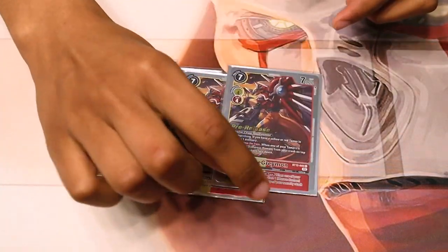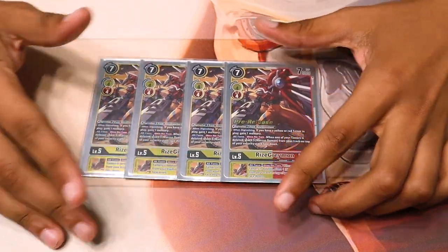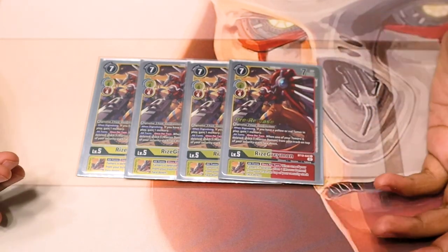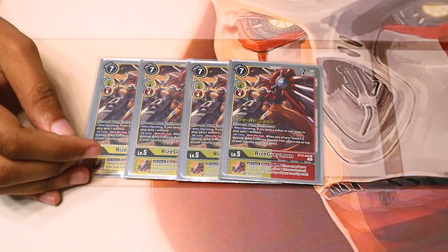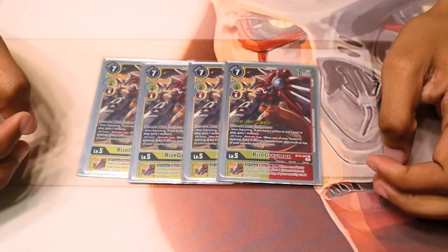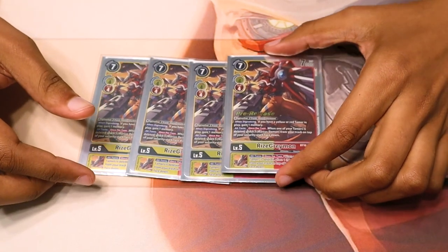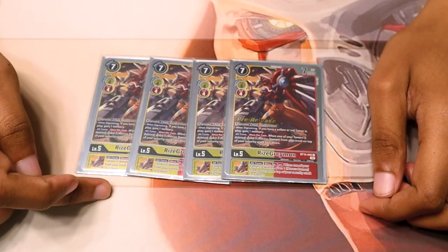Then we run four BT12 RiseGreymon. This Greymon is very underrated — on DigiEvolution, if you have a yellow or red tamer, you gain one memory. So you can steal turns doing this, or you can choke your opponent pretty badly. And then he has one of the most broken passive abilities where if one of your Marcus Damons were to get destroyed, you get to choose a Marcus Damon from your trash and put it at the top of your life. It's the same for their inherited as well.